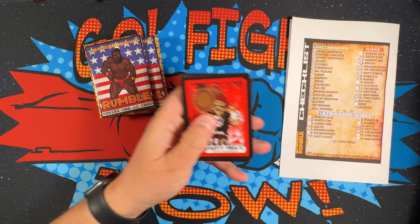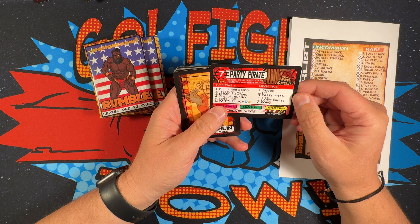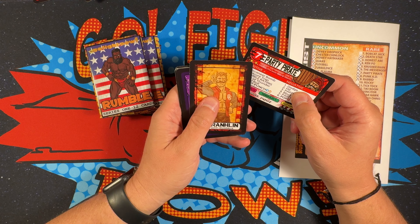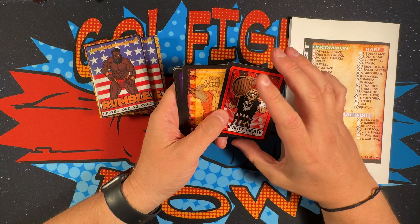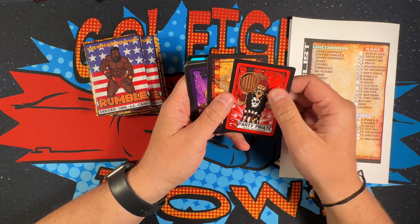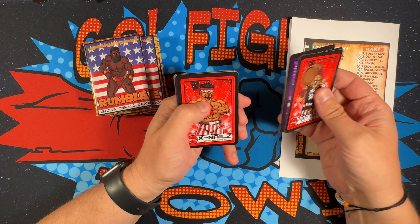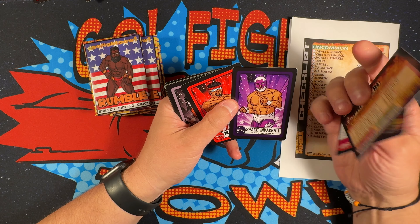Here's a Party Pirate. I was talking to Eric tonight via messenger — there are some error cards, which I have to look up again to see exactly what they are. I'm going to go through all of this with a fine tooth comb looking for those error cards. This one has an uncommon marking but it's actually just a common card.